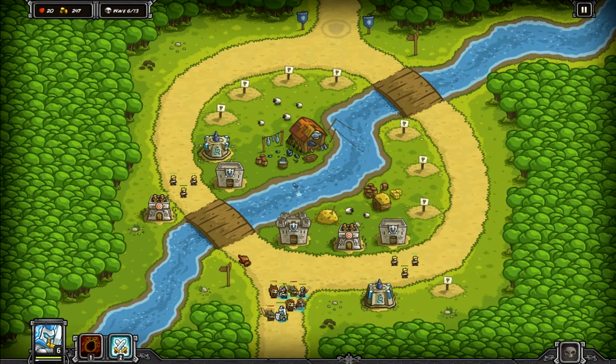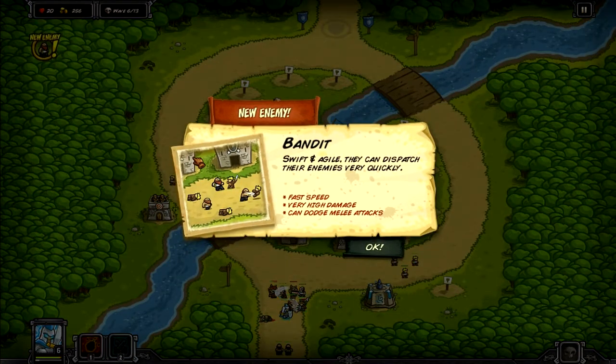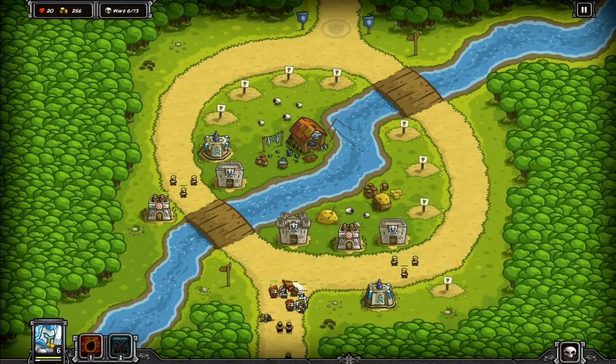New enemy — bandits! We've never had bandits before. Swift and agile, they can dispatch enemies very quickly — fast speed, very high damage, can dodge melee attacks. These seem pretty nasty. They must have some form of weakness, like maybe really low health. It doesn't matter because we've got Sir Gerald dealing with those guys. We'll upgrade our towers here because we don't really want these getting through.